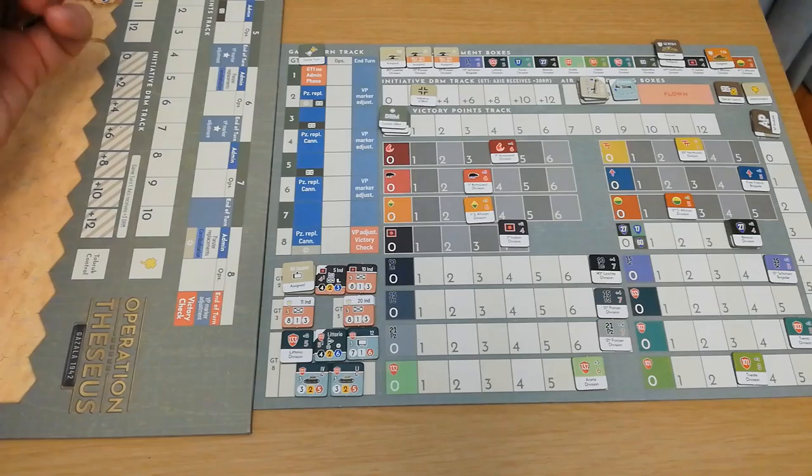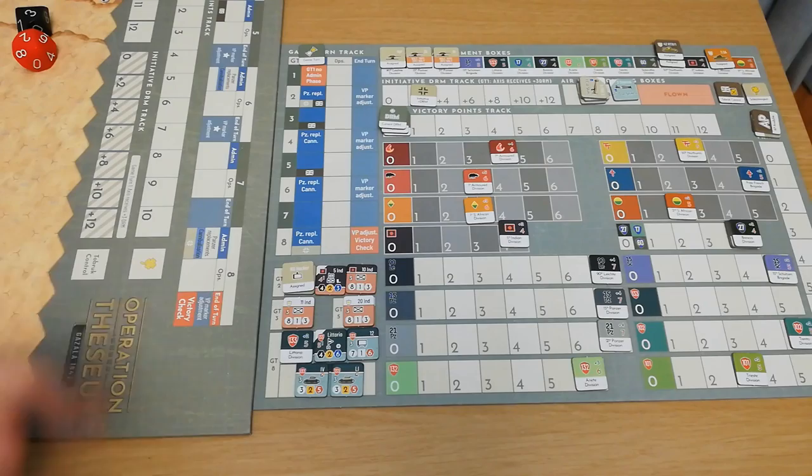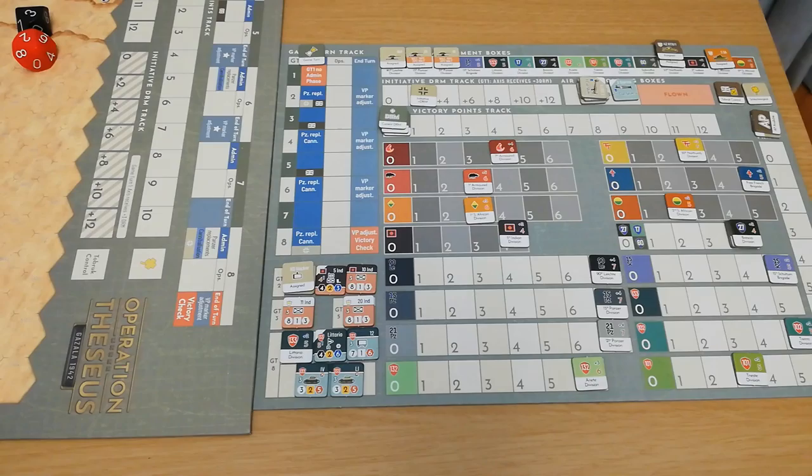The game is played in eight turns, each of which has three phases apart from turn one which only has two. In most turns you have an admin phase, which is when you put on the reinforcements, rebuild and replace units, recover disrupted units — the general admin. At the end of each turn you do the VP marker adjust phase, which is when you assess control of the VP hexes and adjust the VP marker accordingly, depending on the scenario and who controlled each hex. Some points carry through the game; others are removed as control of hexes changes. So it's quite a fluid thing with the VP markers.